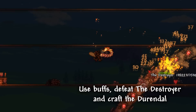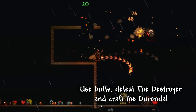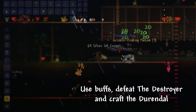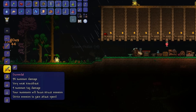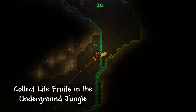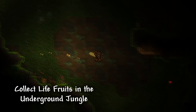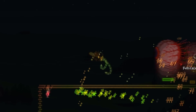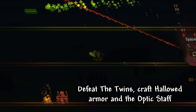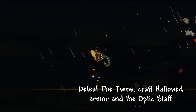Use all of the accessible buffs, defeat the Destroyer and craft the Durandal. Now let's head back to the Underground Jungle and collect as many Life Fruits as we possibly can. With more health, it is going to be much easier to defeat the Twins, craft the Hallowed Armor Set and the Optic Staff.